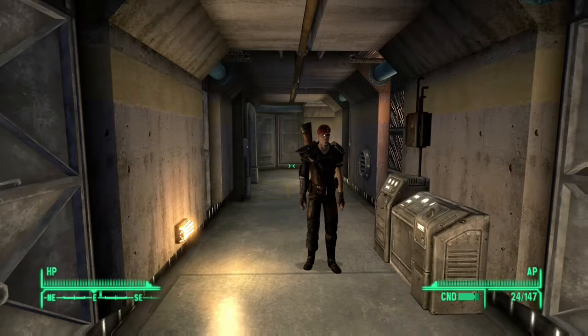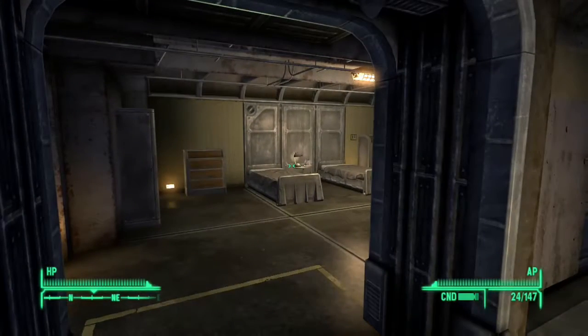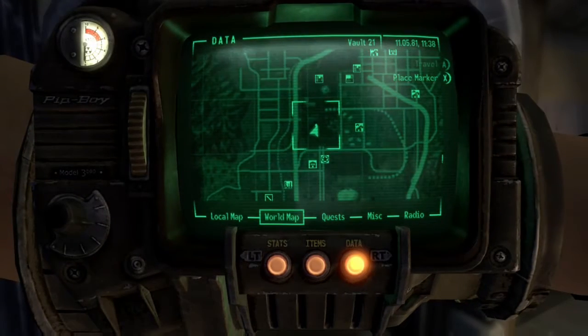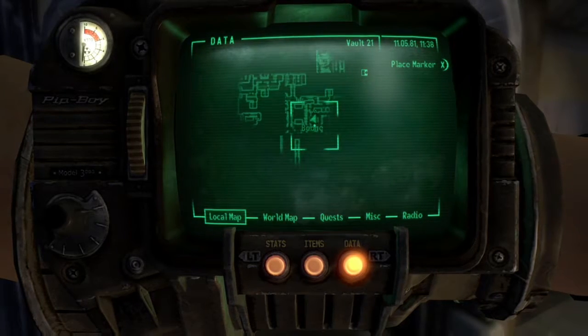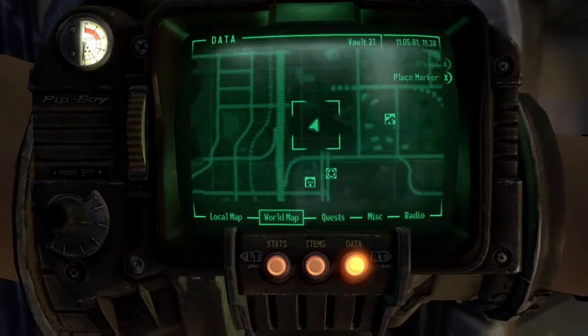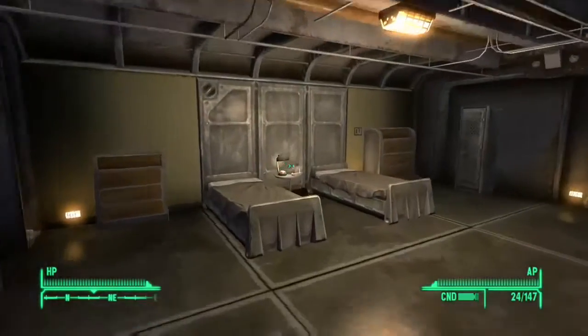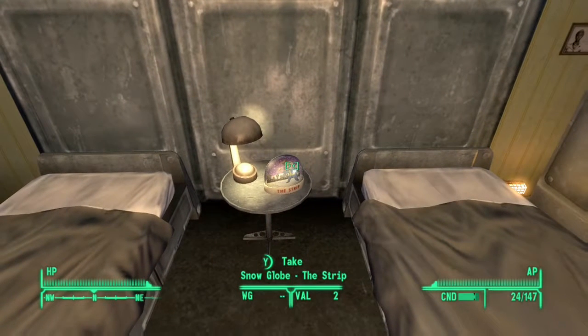Next one is in Vault 22. It's located right here in Sarah's room. Usually you need a lockpick skill of 50 to get inside, but for some reason the door is already open for me, so just went right in and checked there. Right on a nightstand.